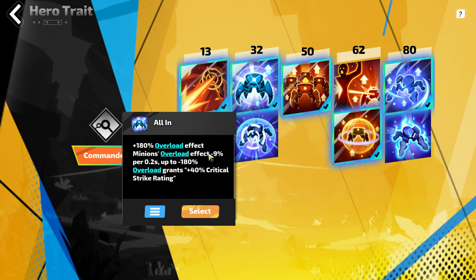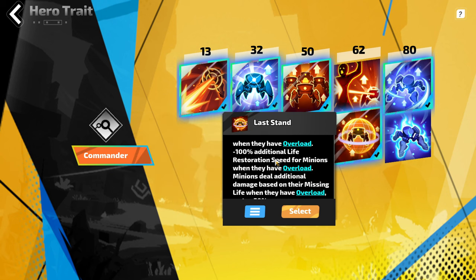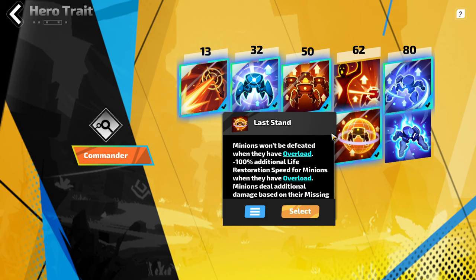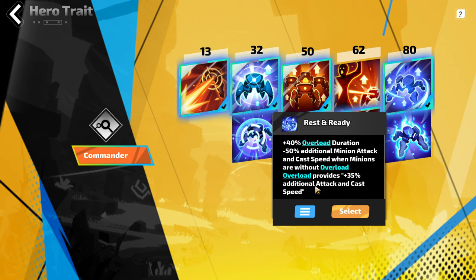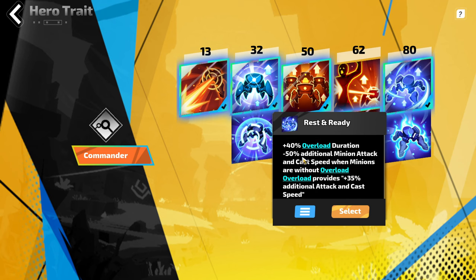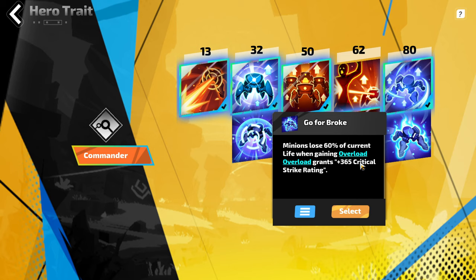In terms of Hero Traits, at Tier 32 I have All In. Because I have a lot of cooldown effect, I'm constantly going to be spamming Overload, and I want the bonus Overload effect — by the time it decays a little, the cooldown will be up to refresh it. At level 62, you absolutely want Last Stand, because minions won't be defeated when they have Overload, making your minions immortal. At Tier 80, I opted for Rest and Ready since they get 35% additional attack and cast speed, which scales really well with Machine Army, and the 40% Overload duration makes it easier to keep up. Technically you can do Go for Broken Stead if you need to fix crit strike rating, but I found I had enough crit regardless.